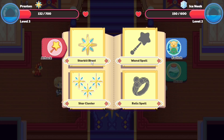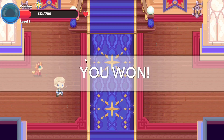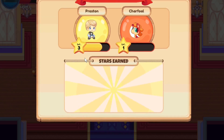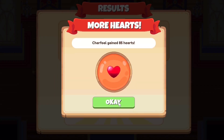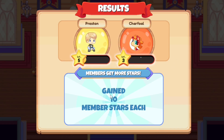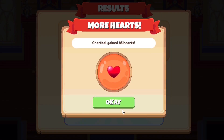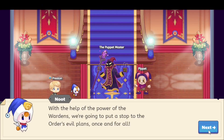Remember: it's never a good idea to use a multi-target attack on a single opponent — it wastes your energy and does less damage than a single-target attack. Both your wizard and pet will gain stars and level up after this battle. Your wizard reaches level five and your pet reaches level three, and you get a conjure key.